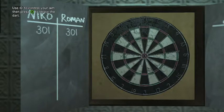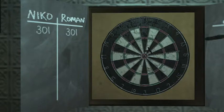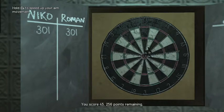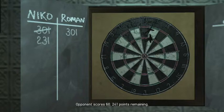At first you might think bullseye is the easy way to get points, but not many people know how to play darts properly. I missed and just got 20. I scored 45, which looked like it was right on the bullseye from where I was sitting, but then I got 70. So the bullseye isn't quite what you'd expect.